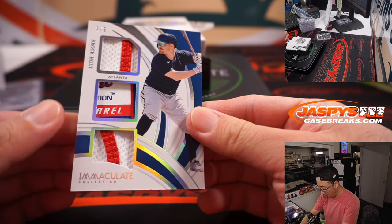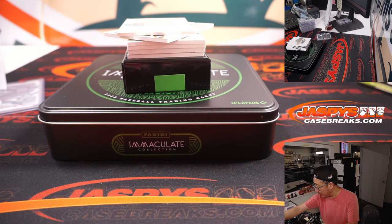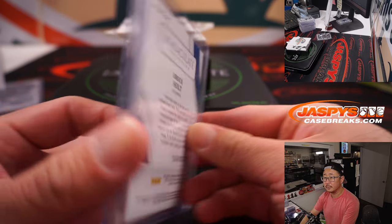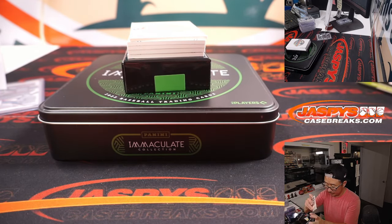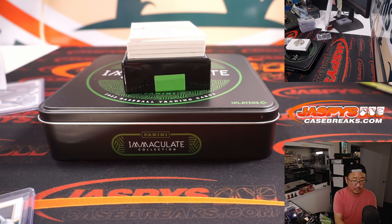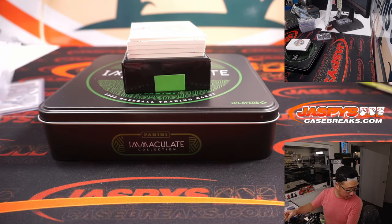3 out of 6, Brock Holt for the Braves — that goes to the Yankees number block group. Braves are part of that, Martin — number three, last spot mojo. You've got Bobby Mercer, 73 out of 99 — it's Yankees. And that will be for Yankees three — another one for Martin.